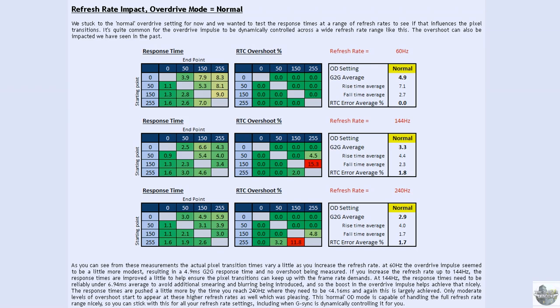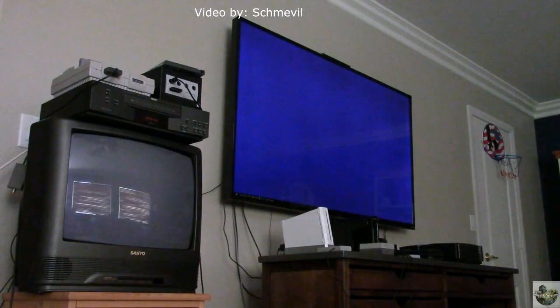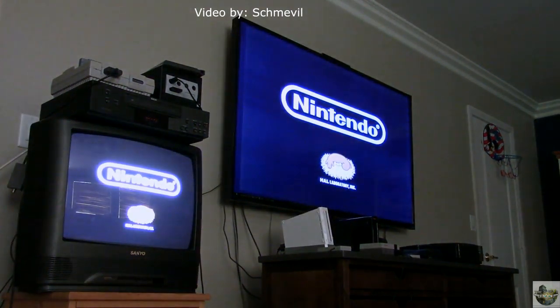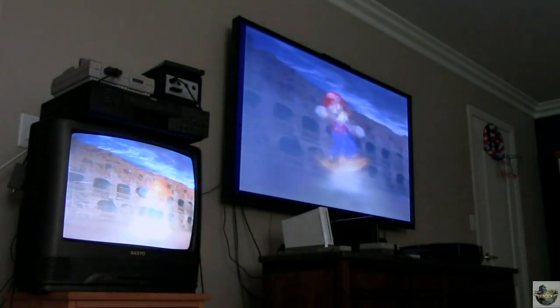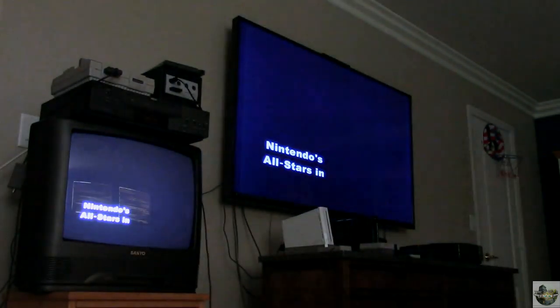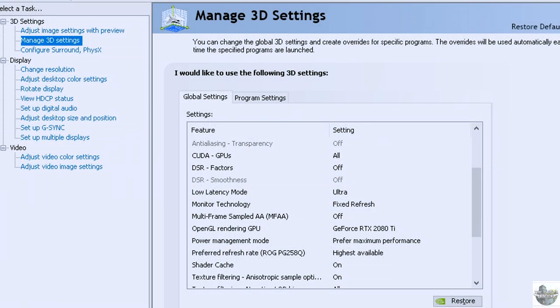It should come as no surprise that a faster refresh rate means faster response time — that one's pretty self-explanatory. Moving on to input lag: this is the amount of time it takes for the signal to be sent from the computer to the monitor and for the monitor to realize it needs to change its pixels. People often overlook input lag compared to pixel response time. Here's an example: both screens are hooked up to the same console, and you can see how far behind the LCD TV is compared to the CRT TV.